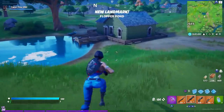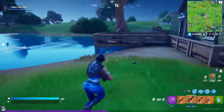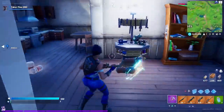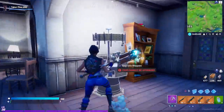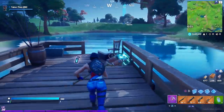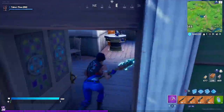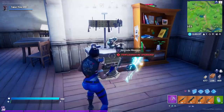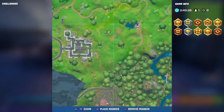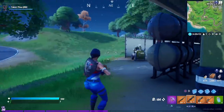Next up is Flopper Pond, a landmark location. Come up towards this green house and there's an upgrade table inside, making it a great landing spot. You can do some fishing out here, harvest materials, and then upgrade. This is just east of Holly Hedges, right next to the big pond.